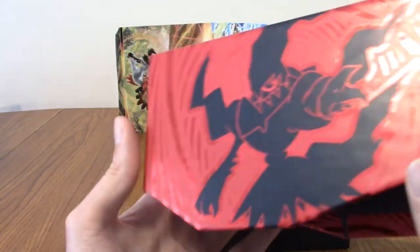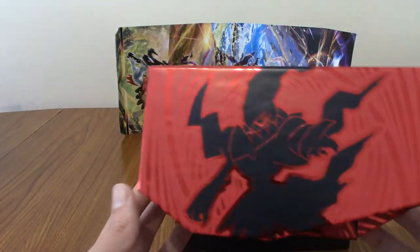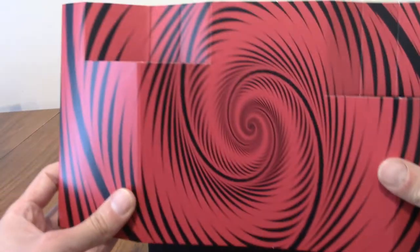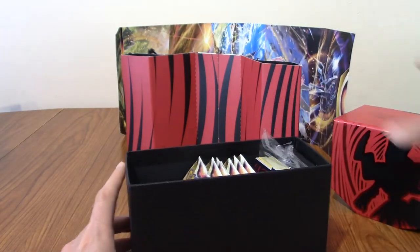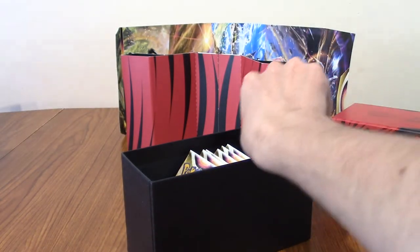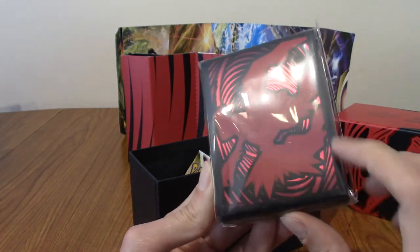Next, I really like Darkrai - it's a very edgy design, but the black and red works. The inside things are red as well. I'm liking the red and black swirls - very emo-core. We've got one of these beginner guide things. We've got all the energies - I'm not even going to waste time opening them because we know what energies look like. We've got the sleeves - these are some nice sleeves with raised detailing and chromatic red.